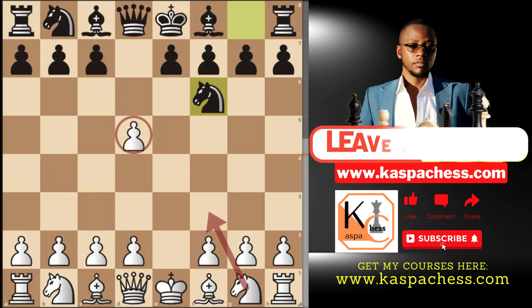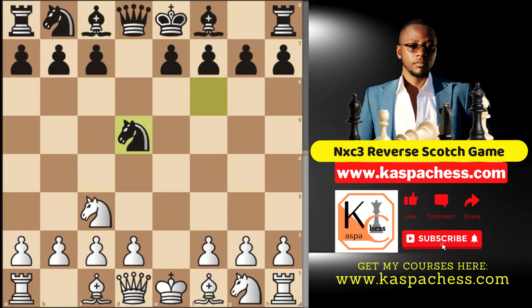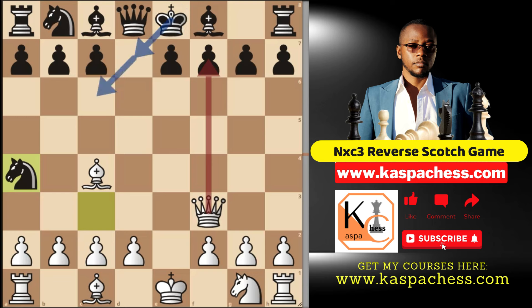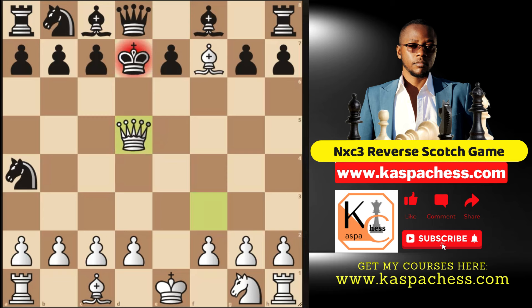Instead of going knight to f3, in this particular line, you start with knight c3 first, because most of the time black would take back on d5 with his knight — and this is what you want. Now you go bishop c4, double-attacking this knight. The top played move in Lichess database is knight takes c3. The move to consider here is queen f3, attacking both the queen and this pawn. If black tries to save their knight, you don't take with the queen — you take with your bishop, and that's check. After king d7, you simply go queen d5 check, game over.